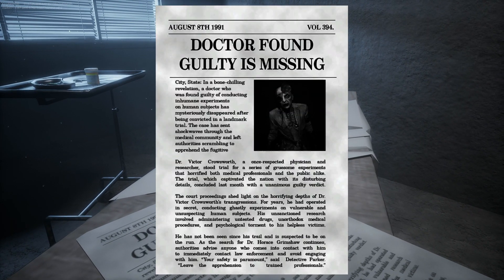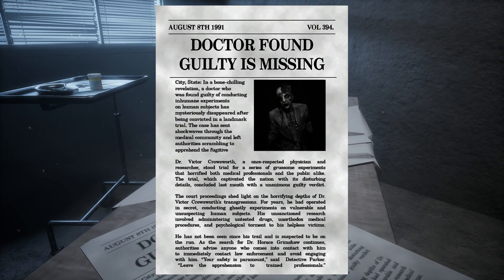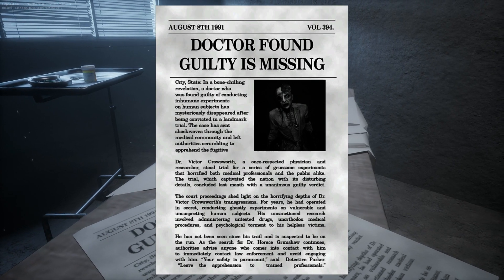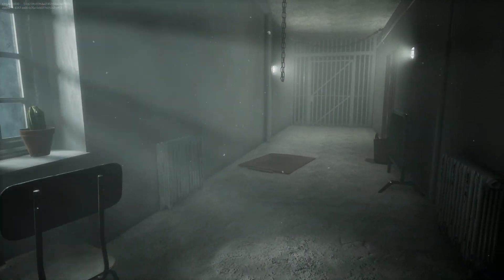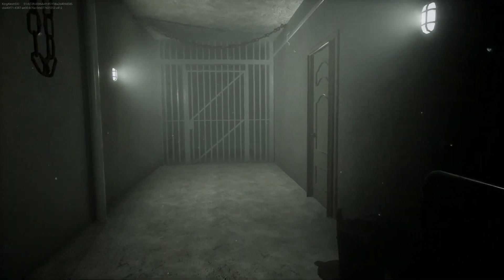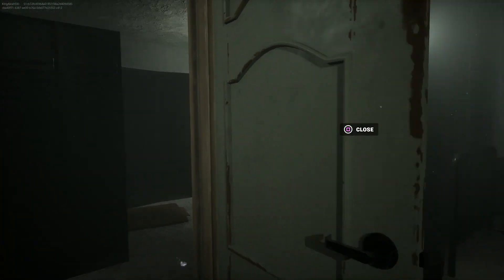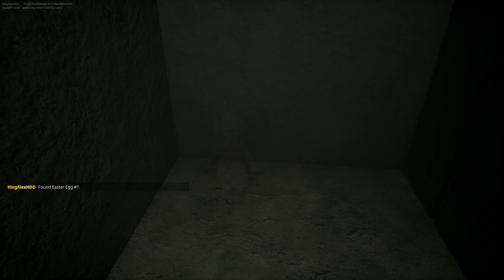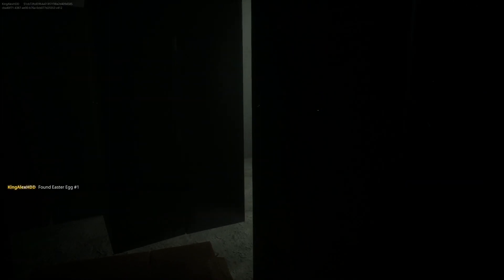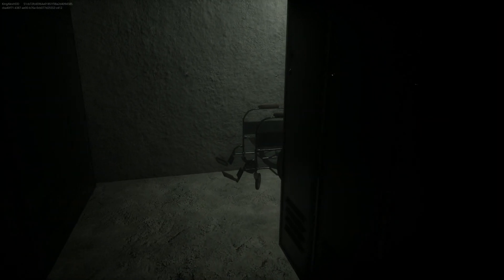The map gives you a little background on the doctor — it says he was found guilty, went missing, was supposed to go to trial, and is now a fugitive who disappeared from court. Go to the last door and make a left and you will find your first easter egg right here.